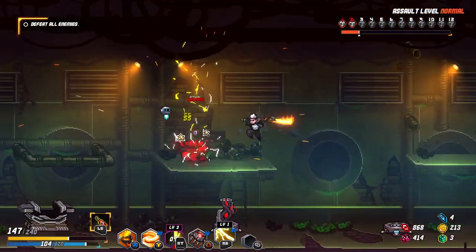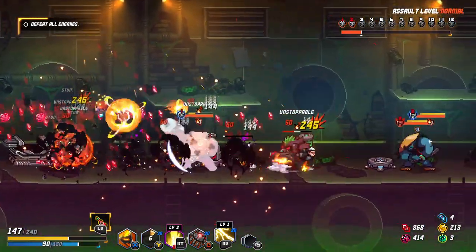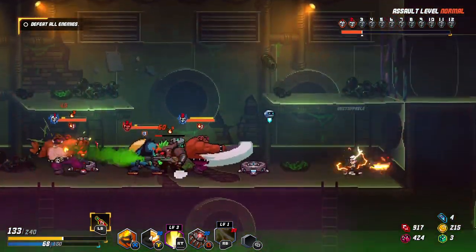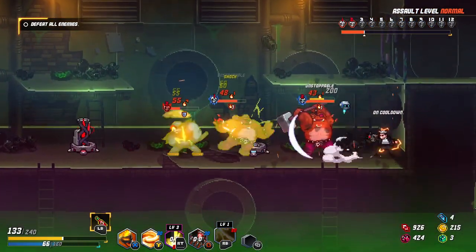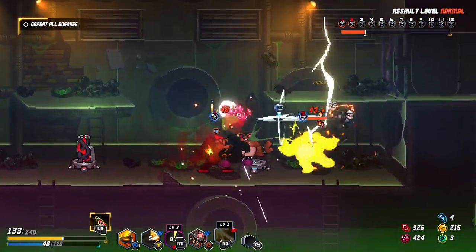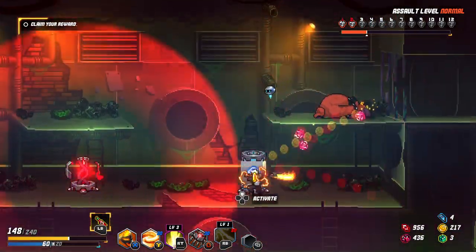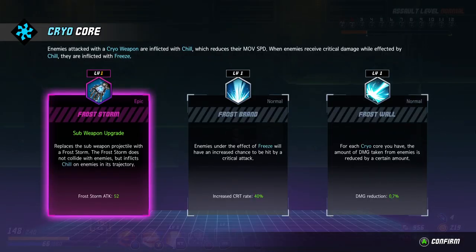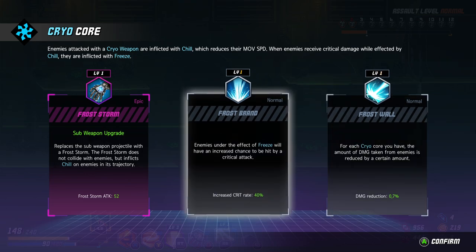I didn't see that was an explosion guy. Let's charge up — wait for those guys to appear. Spinny! I tried to dash but dash has actually cooled down. Spinny! I'm going to electrify you until you go down. Ice core — let's pick it up. Sub-weapon upgrade — replace the sub-weapon projectile with a frost storm. I think I might.